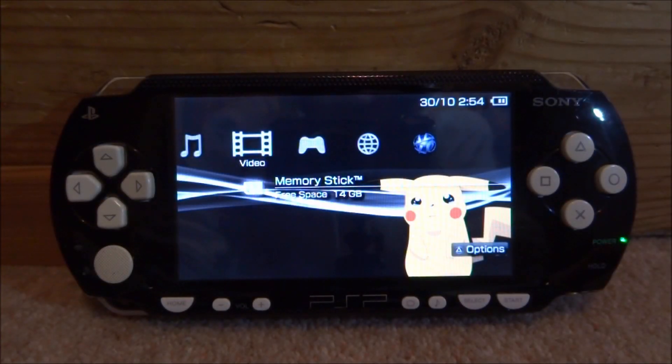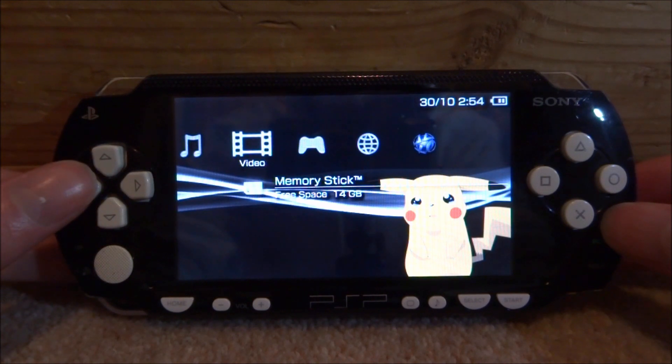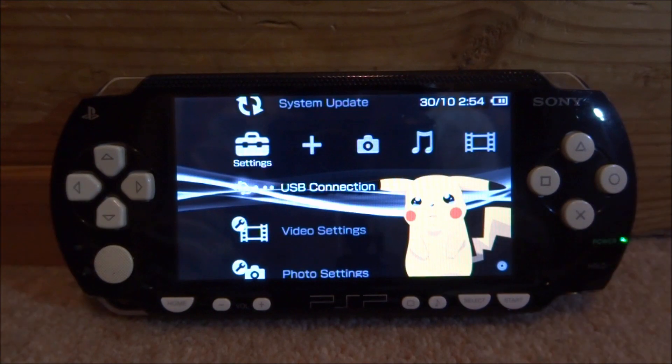Hey guys, TechJames here. In this video I'll show you how to get an Atari 2600 emulator running on your PSP or PSP Go. The first thing you want to do is make sure your PSP has custom firmware installed, then go to USB Connection, press X, and connect your PSP to your PC.